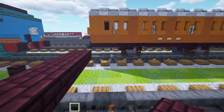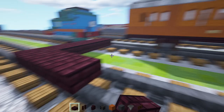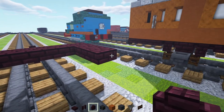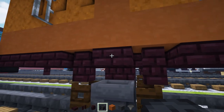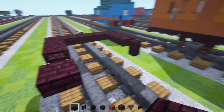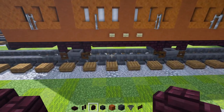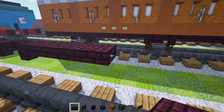Then we'll go on the side and make this part three blocks long — one, two, and three. Add a nether brick wall, and we'll do the same thing on the other side. Then we're going to add in a nether brick slab right after the wall, and then add another wall in. Then we're going to add in five nether brick slabs — one, two, three, four, and five.